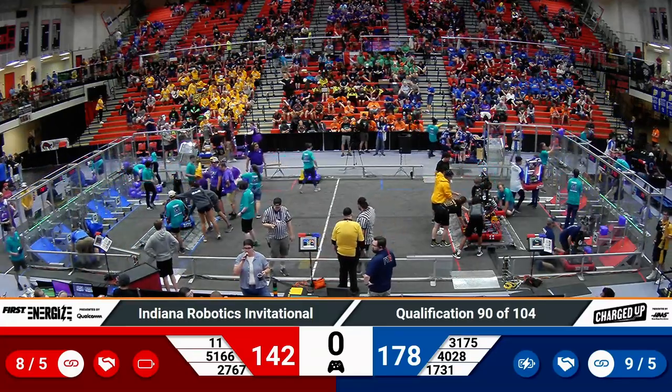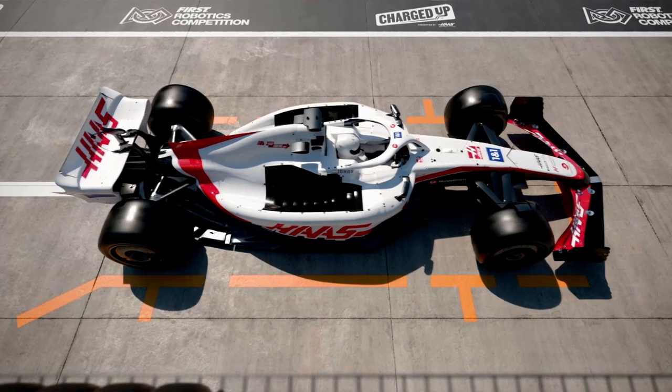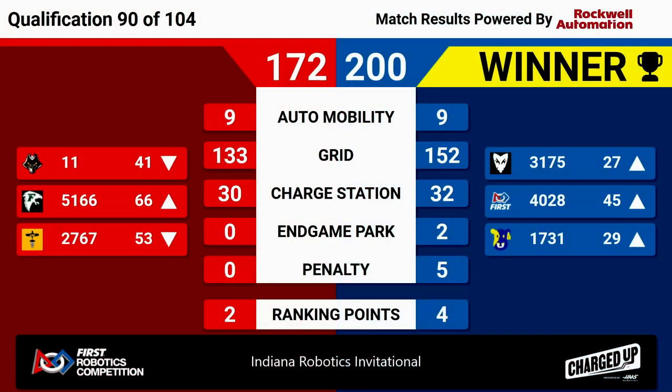We've got a result for match 90 up on the screen. It's the Blue Alliance with a score of 200 to Red's 172. All six possible ranking points earned during that match and some supercharged points as well. All three red robots are dropping in the rankings. 5166 actually came up to number 66. Over on blue, all three rising in the rankings thanks to their win. Congratulations to our three victorious blue robots.